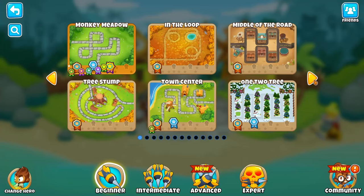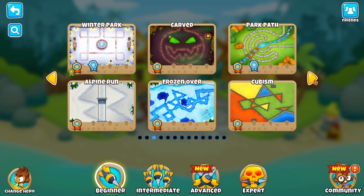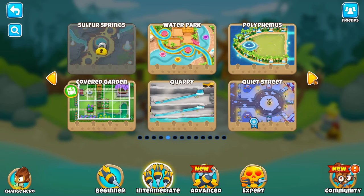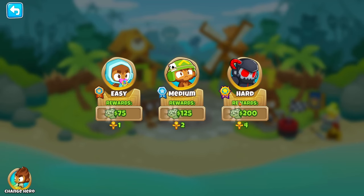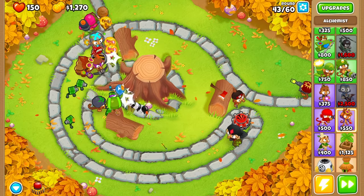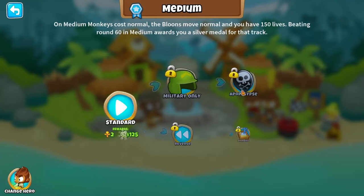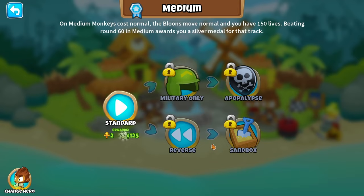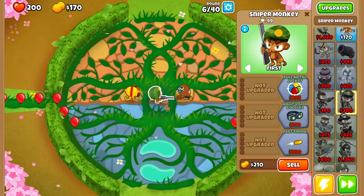Bloons TD 6 has two scales for difficulty. The first one is for the map structure — the more straightforward and empty maps are easier, while the ones with curves and objects that block the monkeys' views are harder. Once a map is selected, we can choose between three difficulties: easy, medium, and hard. These will determine the toughness of the balloons, their speed, and the amount of money we can make popping them. But wait, there's more. After finishing a map, we can replay it with extra challenges, and some of these will change our strategy on a fundamental level, like unit restrictions or no income.